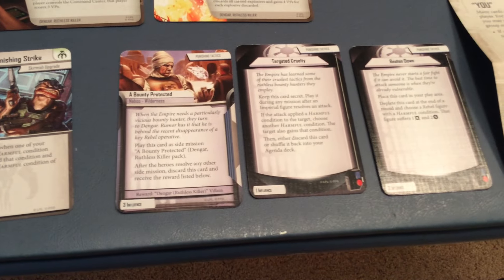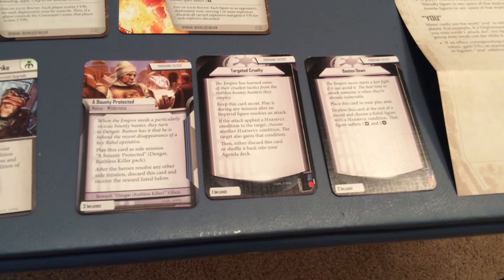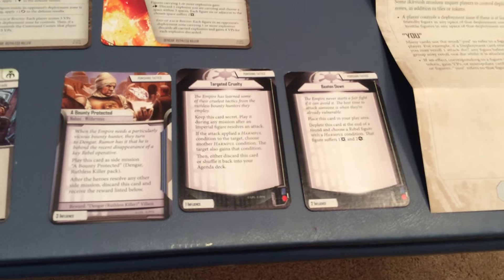We have three agenda cards: a bounty, Protected, a Mission on Naboo, Targeted Cruelty, and Beaten Down, all part of Punishing Tactics.